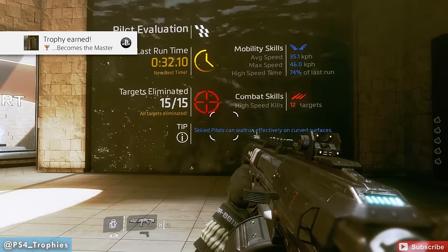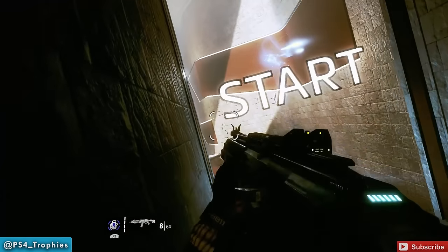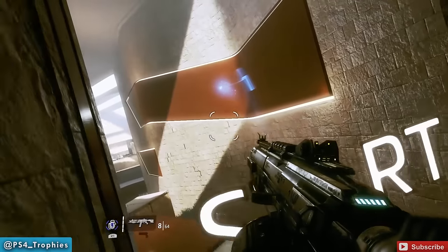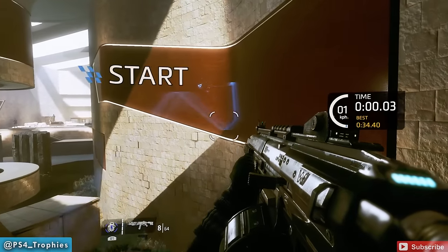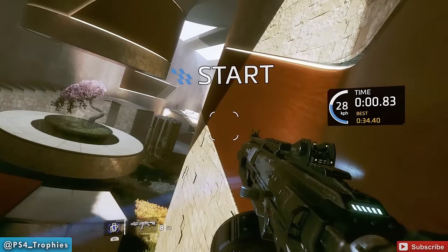The key to this is keeping your kilometers per hour up — your average speed. At the very beginning you have to jump to the wall. I'm going to jump to the panel. The key to keeping your speed up is to be on these panels, so I'm going to jump to the first part of it here before the bend.